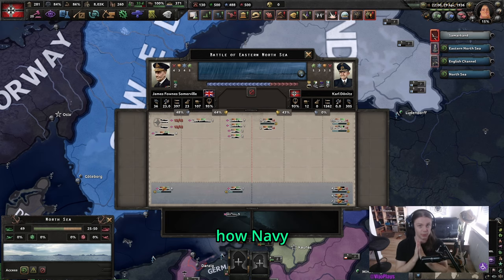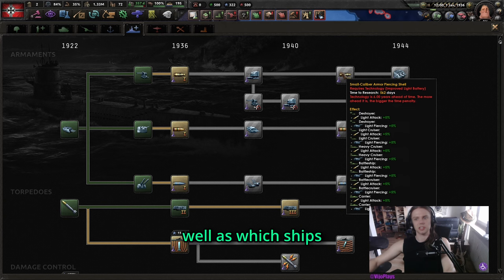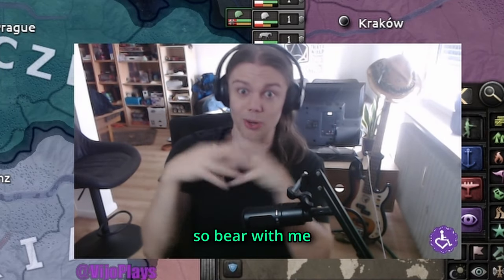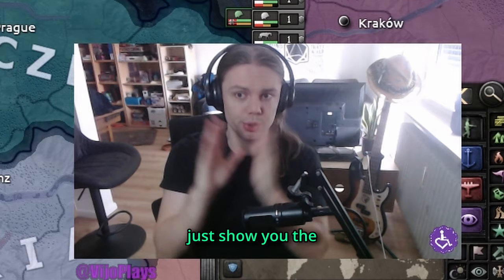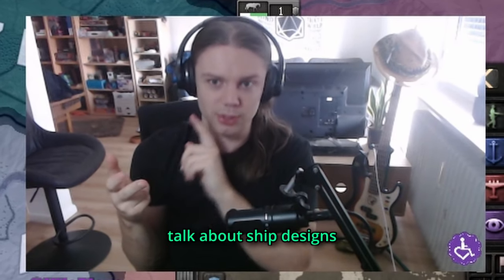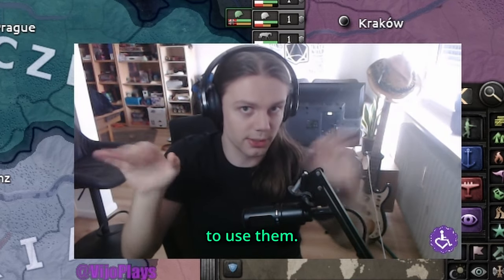In this guide, I'm going to tell you all about how Navy combat works, the ideal composition and Navy templates that you should use, as well as which ships will fulfill which role. Navy is a bit more complicated to explain, so bear with me. I would like to just show you the perfect template here, but for that we first have to talk about ship roles, and for that we have to talk about ship designs. I've put chapters into the video, so feel free to use them.